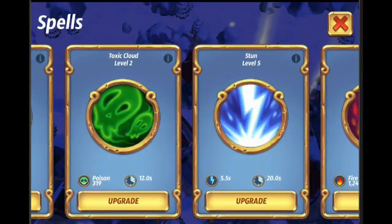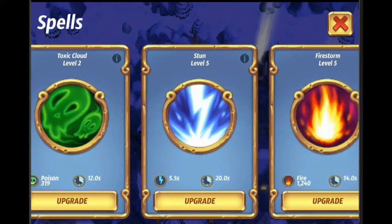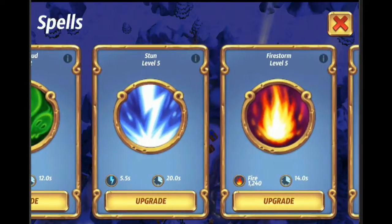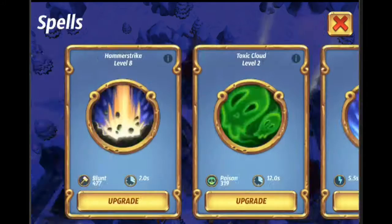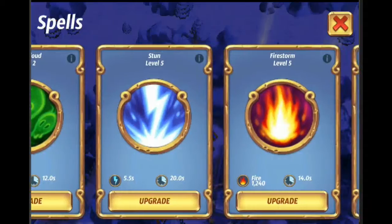You always want to have Hammer Strike maxed out for your level. The next spell you get is Toxic Cloud, and you don't really use that much, so you're not going to be upgrading that at all or very little. The third spell you get is decent — it can replace Toxic Cloud in the very beginning. It is a stun spell; it stuns all the enemies and towers around you. At this level it's five and a half seconds with a 20-second cooldown, so as you level it up it becomes more effective.